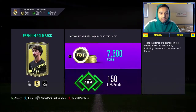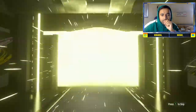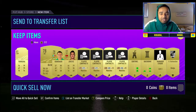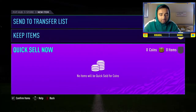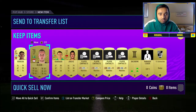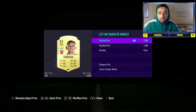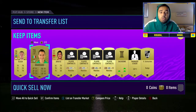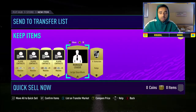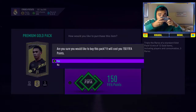Next premium gold pack — two more of these to go. It's Torreira — so a better Elneny, put it that way. We've got Sentinel as well. About 750 coins there, and Torreira — will he sell? He will! Wow, about 3.5k on Torreira. All the Premier League cards are selling, which is really nice. We'll put the backbone up on the list as well, and the rest go to the club.